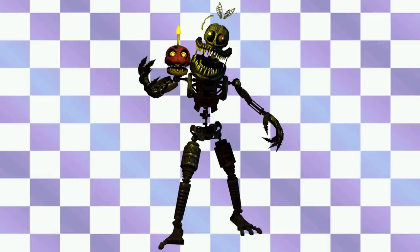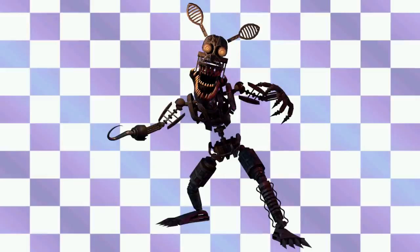Nightmare Chica — oh my god, this one looks so good too. The eyes, the feathers, and we have the Nightmare Cupcake with her as well. She's emitting a yellowy green light — I just realized it's the candle on the cupcake, which is such a cool idea. The teeth, the claws, the eyes — they just look so good. The Nightmare Endos are just really creepy. Nightmare Foxy — oh my god, this guy looks insane. His eyes look terrifying. You can see his ears, his hook, and the mouth is just so terrifying. The mouth combined with the eyes make such a good combo of pure terror.